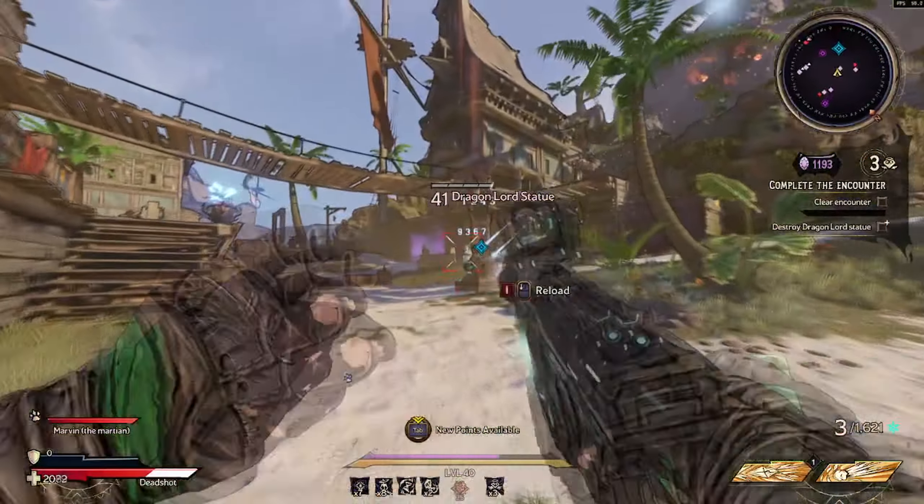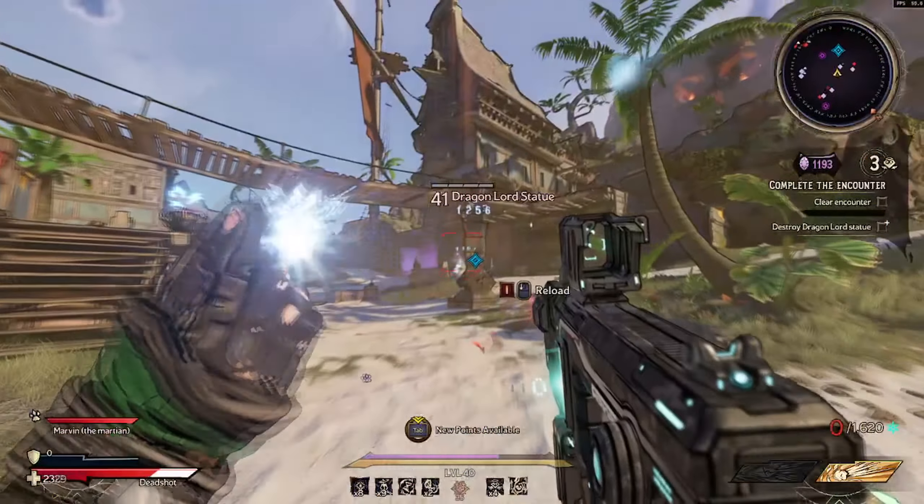The sixth encounter is a Crackmast Cove map with cultists and pirates. You need to destroy the Dragon Lord statue for the secondary objective. There is also a blue raid boss symbol if you want to do that, and you get to choose between extra crystals or equipment drops for the last run.